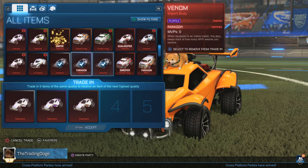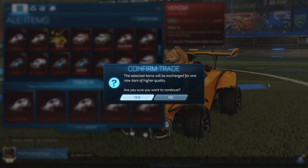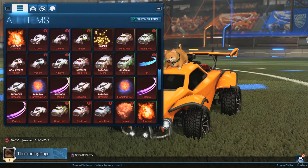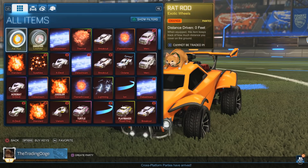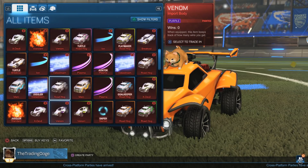Let's do five Venoms for our second trade-up. We got some Orange Rat Rods, which are the hardest Rat Rods to find. I can sell these for at least one to two keys, so I'm very happy with that as well. Off to a great start!